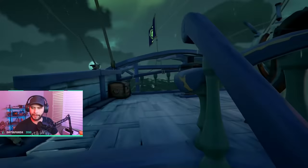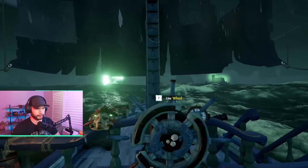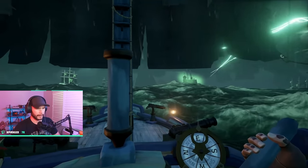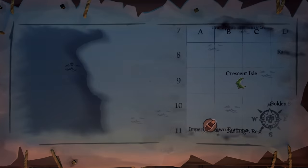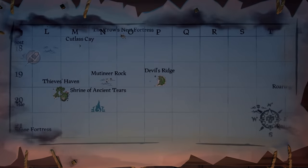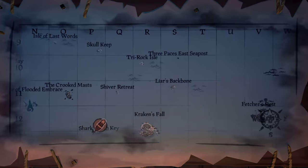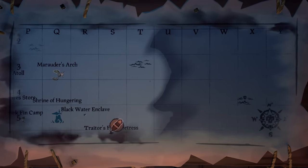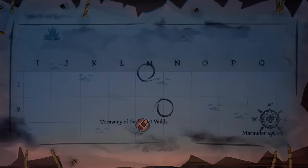The tornado will be your biggest giveaway to the server of what you are doing, so destroying the three small forts to get rid of that tornado is your highest priority as a solo slooper. The tornado will spawn closest to the last island you complete. For example, if you complete the veil stone at Ancient Spire, the tornado spawns very close to Ancient Spire. If you complete it around Sharkbait Cove, it'll be around Plunder Outpost. Around Crescent Isle or Plunder, it'll be around Crescent Isle, and so on.